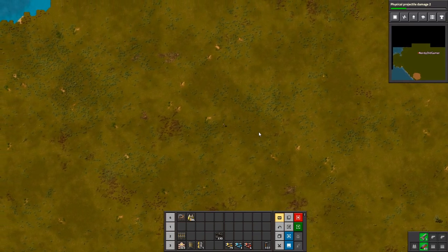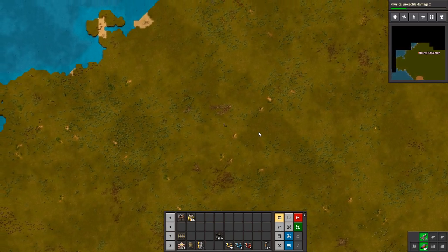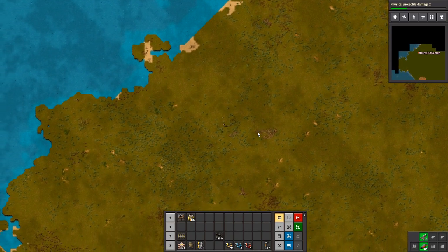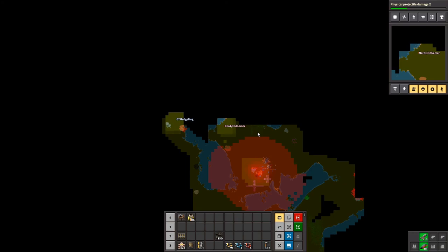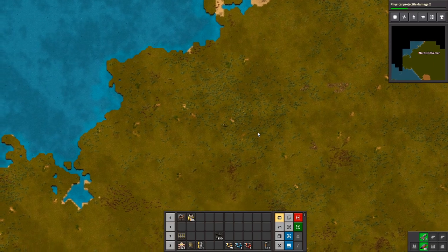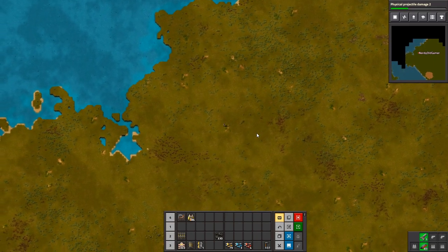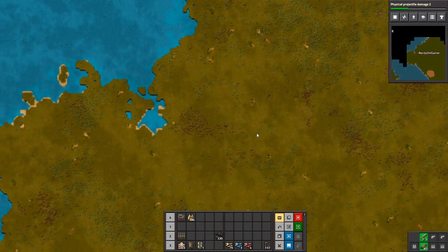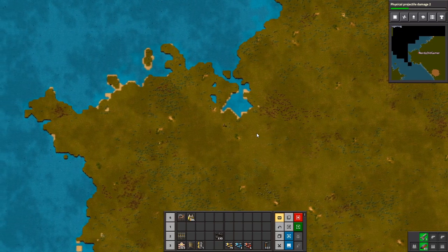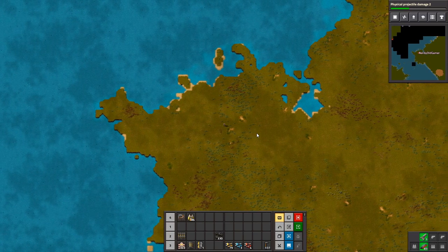There's 44 million copper on top of a biter base and 16 million more iron. Let's check if this area is cut off. Even more biter bases. So we've scoped out quite a large area, which is nice.